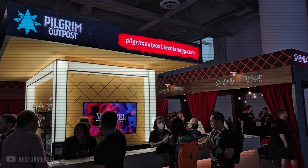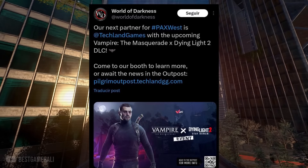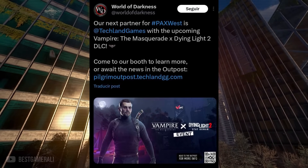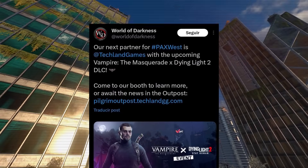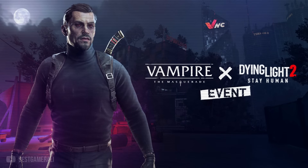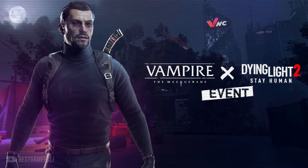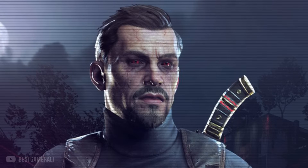This news is regarding the next event and the DLC bundle. Techland is currently at PAX West and there they made a special announcement regarding a future collaboration with the Vampire the Masquerade game. This simply means that with the next update coming this month we'll be getting a new event and a bundle for the players. This is the outfit you're going to get, which in my opinion looks really good, and I also love the red eyes.